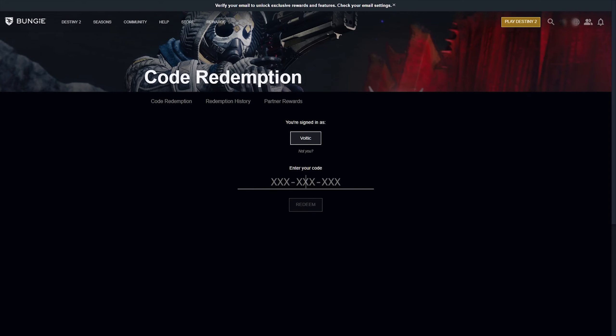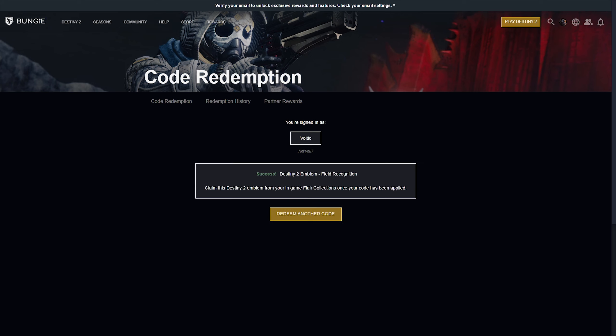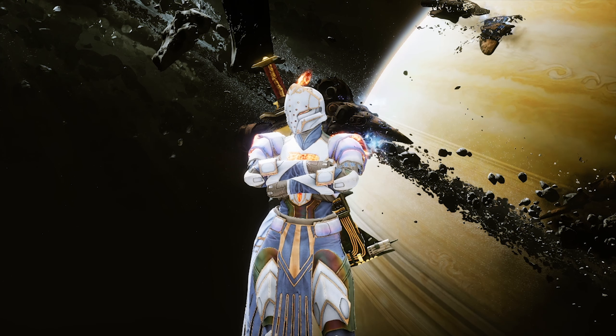Paste the copied code on the redeem page. Also make sure you're signed in with the account you primarily play with or have linked to your Destiny 2 account, then just hit Redeem and that's it.